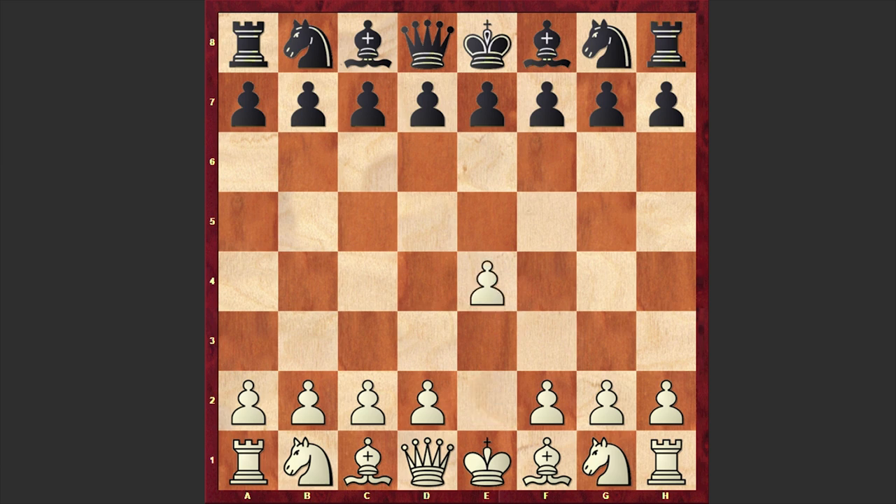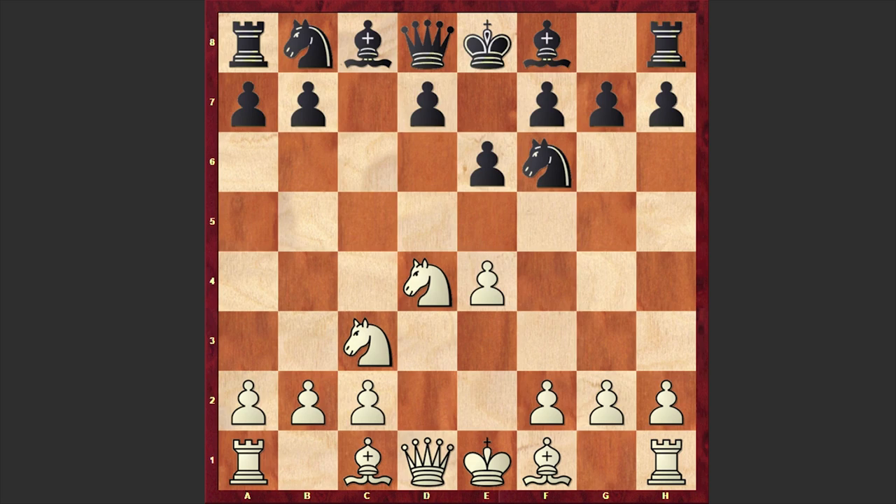Cardoso opened up with e4 and Petrosian responded with the Sicilian defense c5, Nf3, e6, d4, cxd4, Nf6, Nc3, d6. Petrosian goes for the Scheveningen variation, and against the Scheveningen, Cardoso chose this hyper-aggressive Keres attack g4.